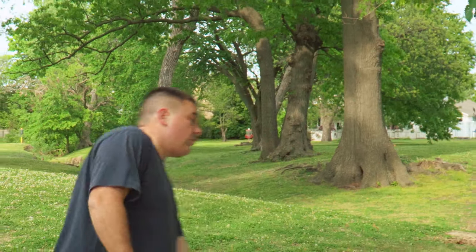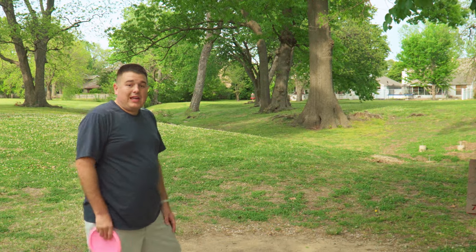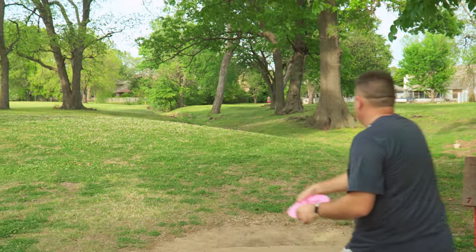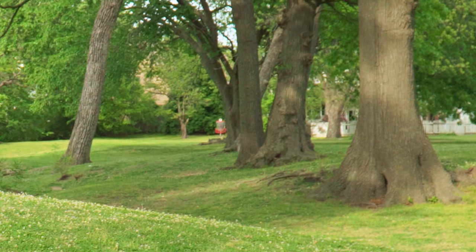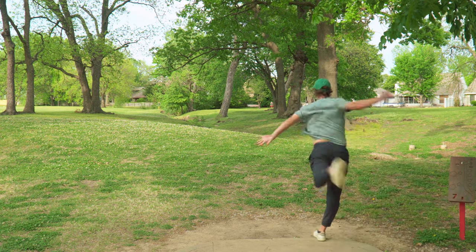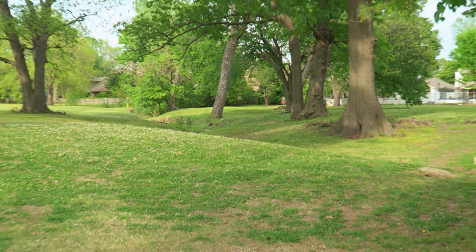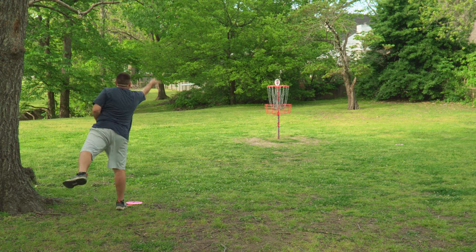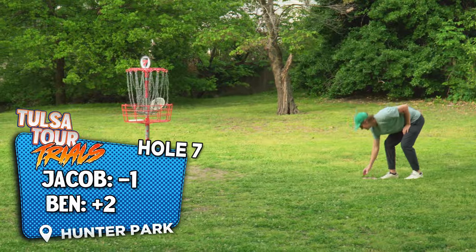Hole seven, 336-foot par three — plays right up the middle. Creek in the middle is casual. You can take pretty much whatever gap you want — forehand on the left hand side, backhand hyzer up the middle. Flip that if you're a lefty. We're going to go Instinct. No tree! That's so crispy. Did you park it? I don't think it's parked but it's in a circle. Good shot. It's stuck — I gotta hug the basket. Ben with the absolute park job.